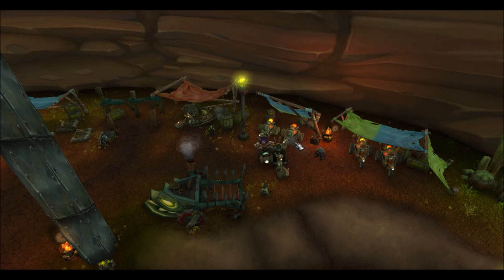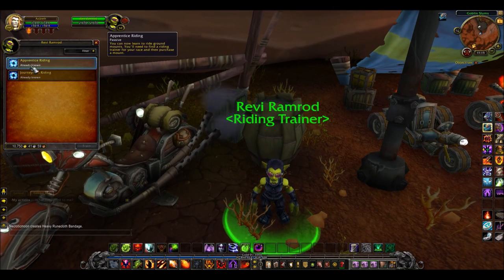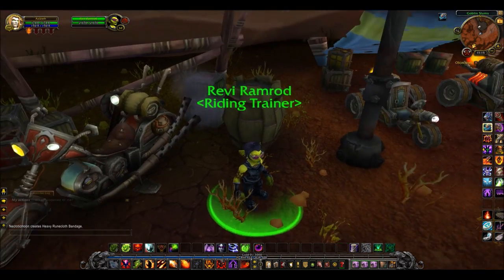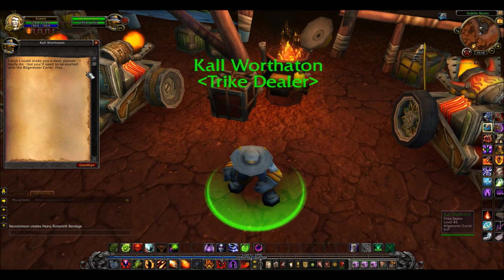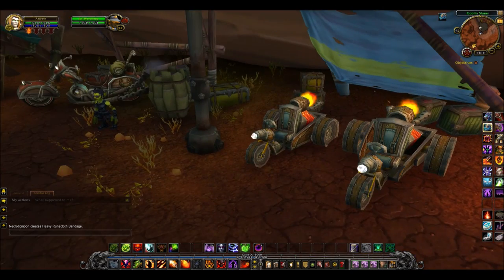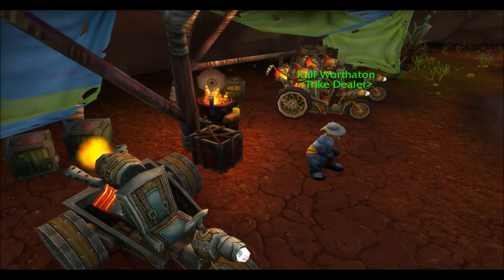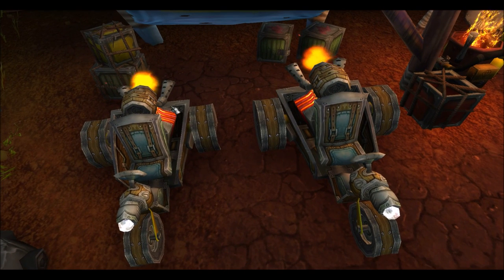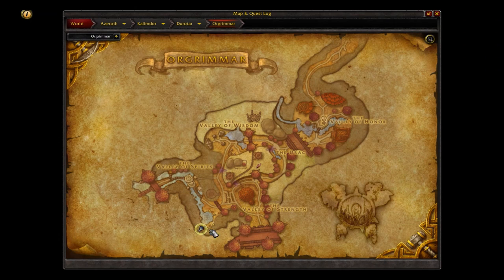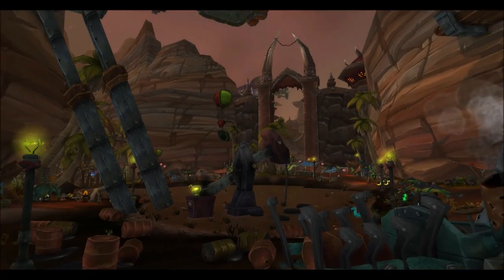And you can't forget the Goblins — they don't have their own home, so now they do it in Orgrimmar. Instead of Undermine we've got the Valley of Spirits here. That guy will train you in riding and this guy will sell you the trikes if you are a Goblin or exalted with the Goblin faction — the Bilgewater Cartel, if I remember correctly. There's only one variation of the trike, but it's a very cool and unique mount. You come through the door in the Valley of Spirits and walk all the way to the back wall.